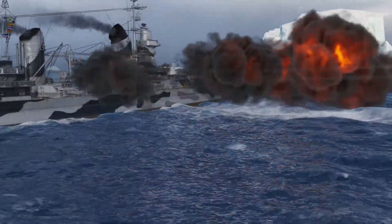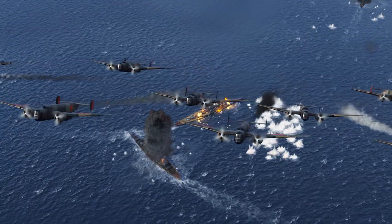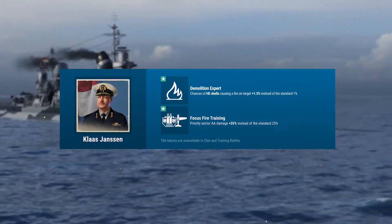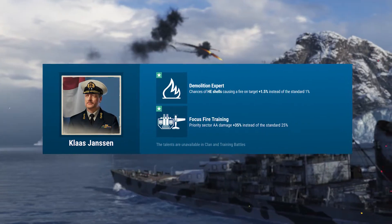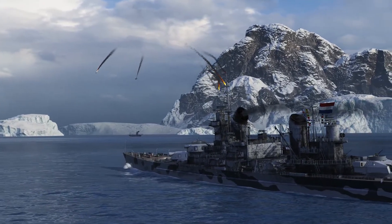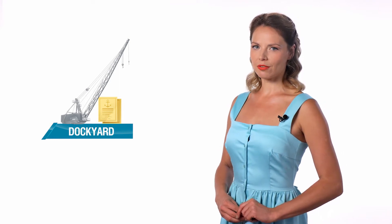The reward for completing the chains is the Dutch cruisers' Part II commemorative flag and Class Jansen, a unique commander with improved skills. Demolition Expert has a 1.5% chance of setting enemy ships on fire with HE shells instead of 1%, while Focus Fire Training provides 35% AA defense damage in the Priorities sector instead of 25%.